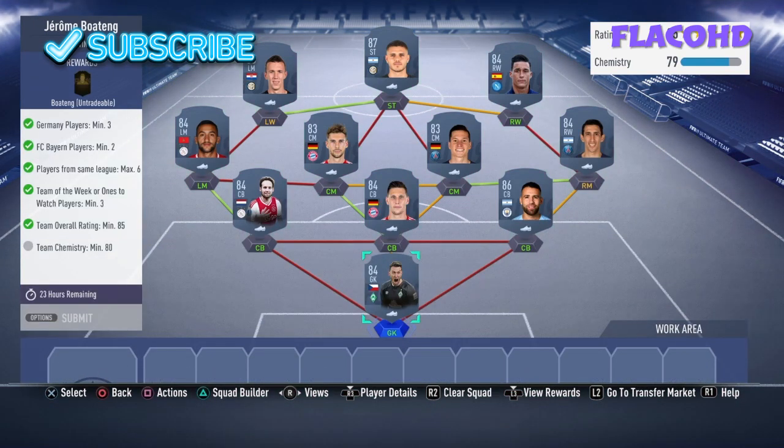I already made the team — I'm not going to redo it because it obviously doesn't fit into my team. This team should cost you about 170k. The requirements are: minimum three German players, minimum two Bayern players, max six from the same league, Team of the Week or ones-to-watch players, minimum three, team overall rating being 85 and team chemistry being 80.